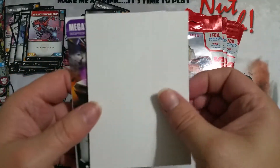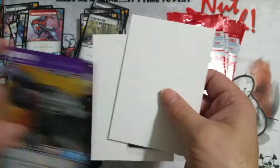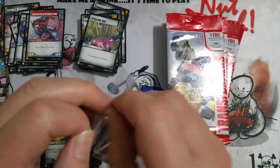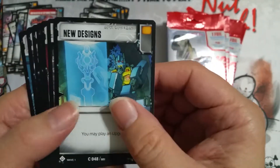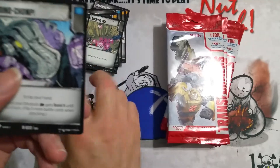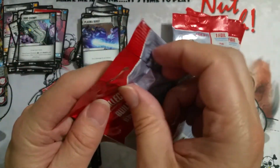Megatron Decepticon Leader - a common one, whatever. Humans in general are kind of funny - we remember the biggest highlights and the biggest lowlights of our lives. Dino Chomp, Plasma Burst, and Ramming Speed. It is what it is.